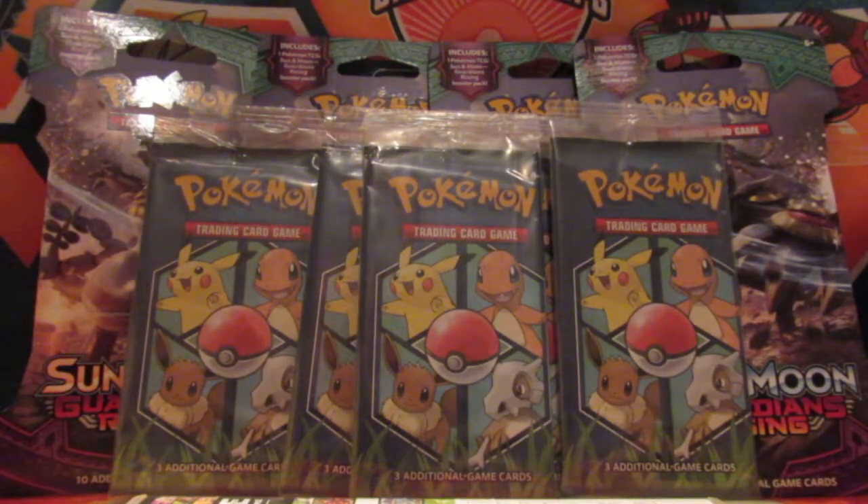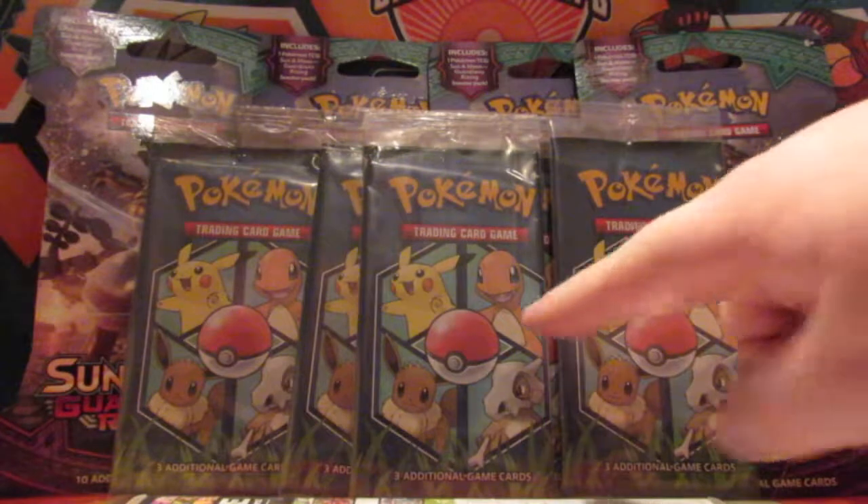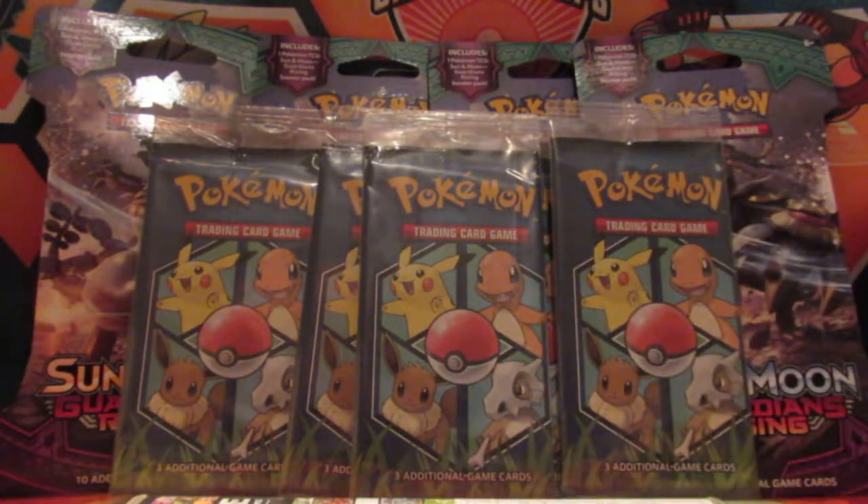And if you get them from Walmart, you can get a special chance to get a holo Bulbasaur card. In addition to the Bulbasaur, anywhere else you find them you can get Pikachu, Charmander, Eevee, or Cubone in a holo. Now I did get these ones from Walmart, so we will try and get the Bulbasaur.